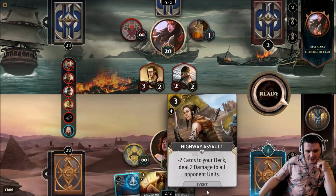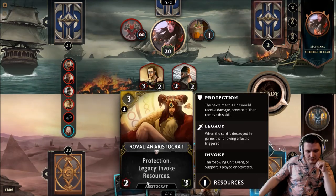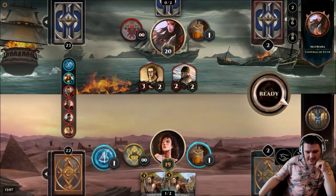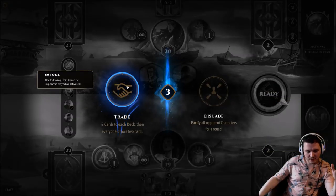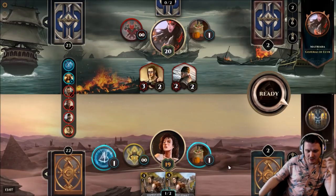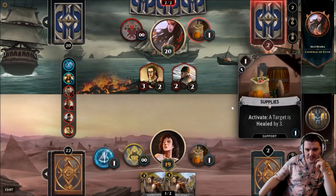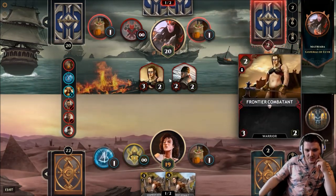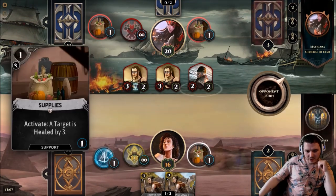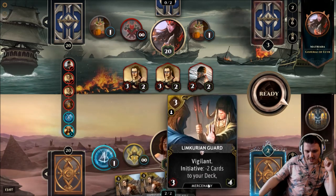We might not be able to get the Emblem of Wealth for some time, but we do have Highway Assaults. I think we want our opponent to play some more things to the board, then play the Ambulant. We'll be passing the turn to draw two. Our ability next turn is minus two - a card that already exists - so minus two cards to each deck then everyone draws two, or Disgrace which pacifies all opponent's characters for a round. I think we're probably going to be on the draw-two plan, going in with Highway Assault into Highway Assault. We take five but we've got Supplies in place.